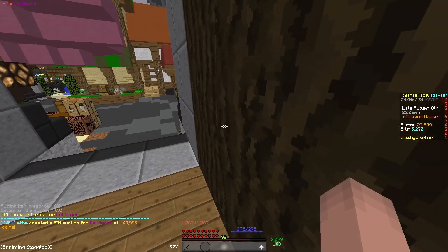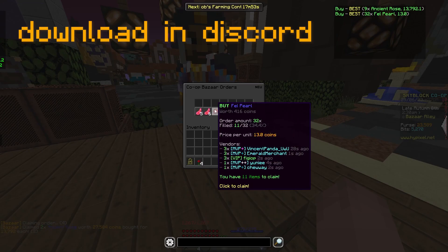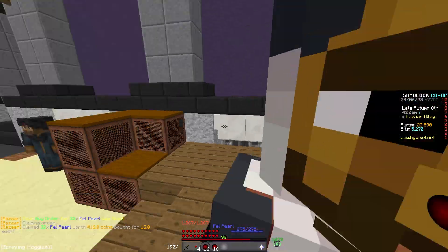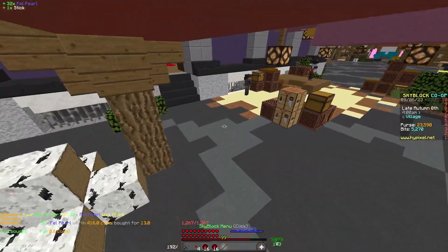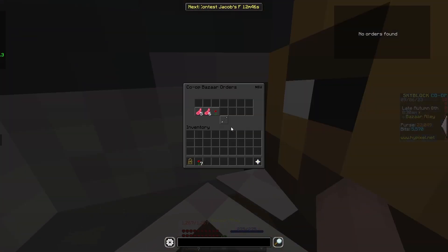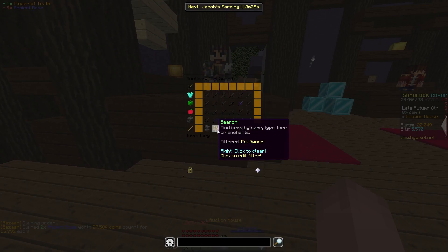This flip is so dumb — it's literally just creating coins. This mod in my top right shows if my bazaar order is up to date, and it says it's the best right now. I'll do a time lapse until the order fills. The fell pearl order filled — buying the stick, making the sword. The order finally filled, and now we can claim it. It's honestly worth the wait because it kind of doubles your money.